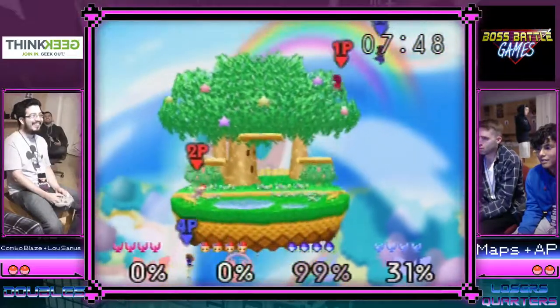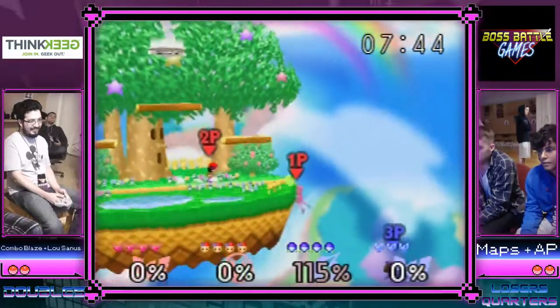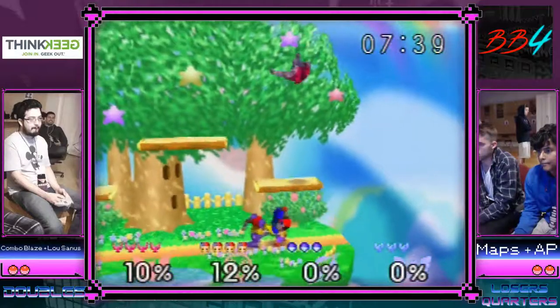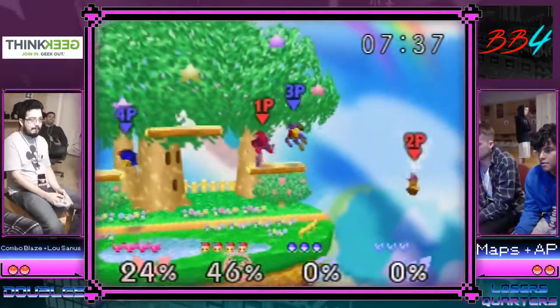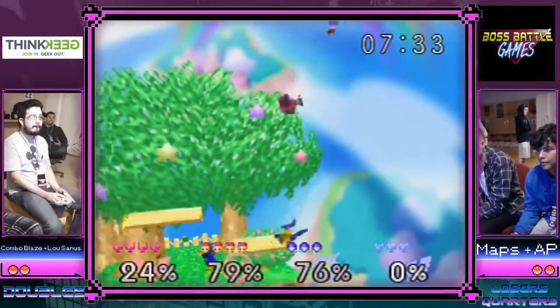That Falcon kick was definitely because of some mashing from maps. We're starting two zero-to-deaths including a shield break. Oh, that was a crazy grab — okay, something's going on here.